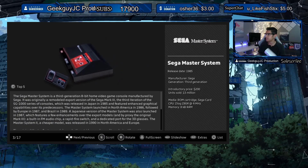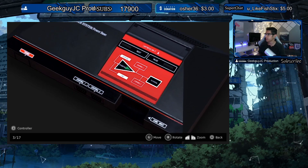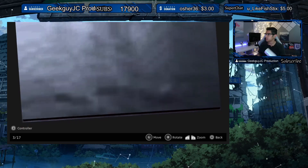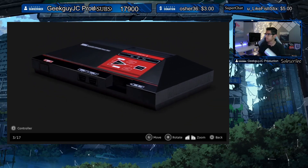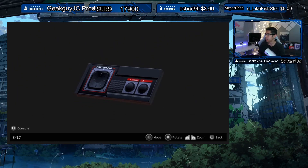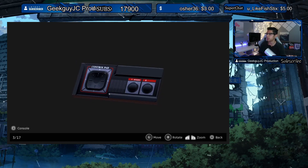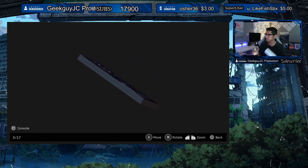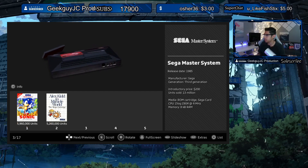Nice, very retro! We have the Sega Master System — that is a new console to the encyclopedia. I just love how they give detail to the consoles. Let's look at the controller — wow, look at that! I've never seen one of these before. This is my first time ever looking at a Sega Master System; I've never seen an actual physical console at a store or anywhere. Let's lower the music — we have the top five games, but we only have two: Sonic and Alex Kidd in Miracle World. Interesting.